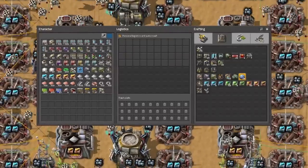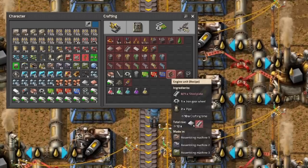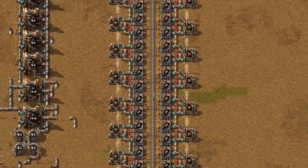First, you need to check the ratio and crafting time to find the best recipes. When you find something as good as, for example, engines and electric engines, you are free to build a factory with fewer belts.